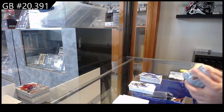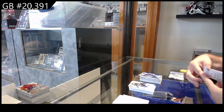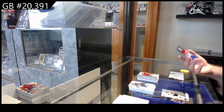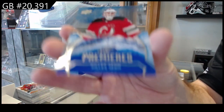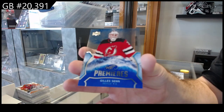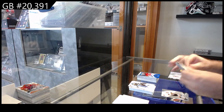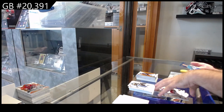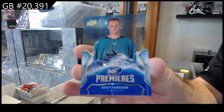And the bonus packs now. We've got an orange of McMichael for the Caps and a $12.99 for the Devils. $12.99 New Jersey Devils. Orange of Cot for the Avs and a $12.99 of Coronar for the Sharks.